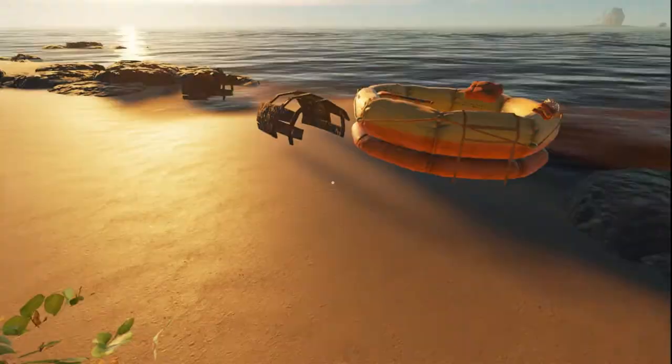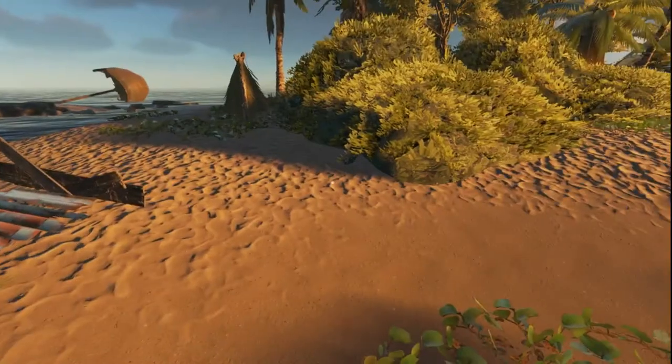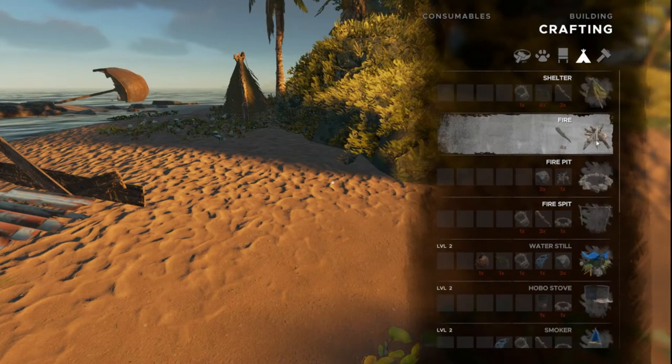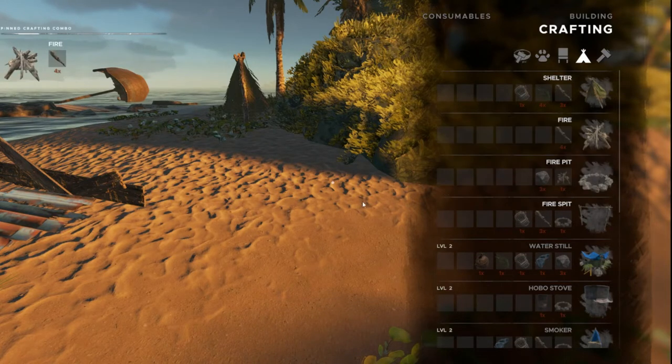Now it's coconut halves which are edible. Two of those fill up one bar, so that's awesome. The next thing we want to do is build a fire.